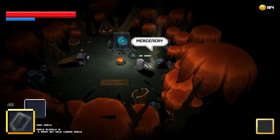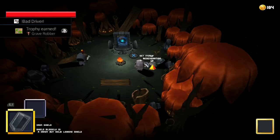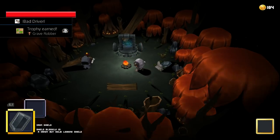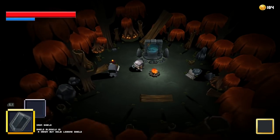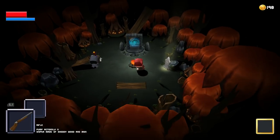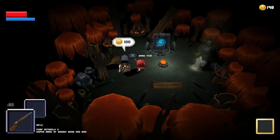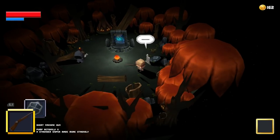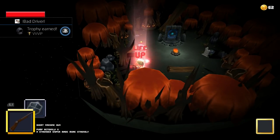When you die you start at the beginning. In this area you can get another 4 trophies. The first is Grave Robber — simply go to the grave and press the X button. The other 3 trophies you will get after trading with the merchant a total of 5 times. Trading once unlocks Crab Shot, trading 3 times unlocks Real Customer, and trading 5 times unlocks the VIP trophy.